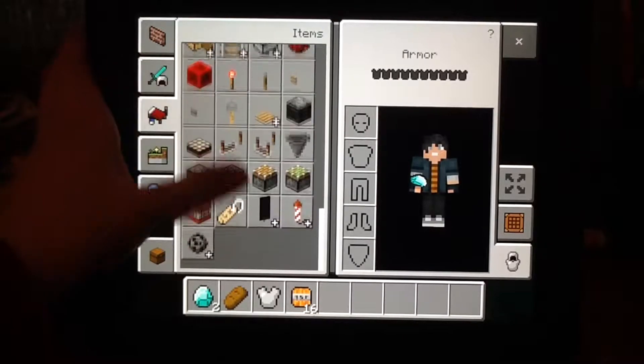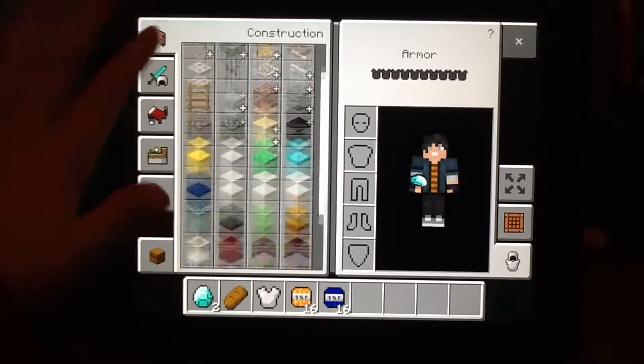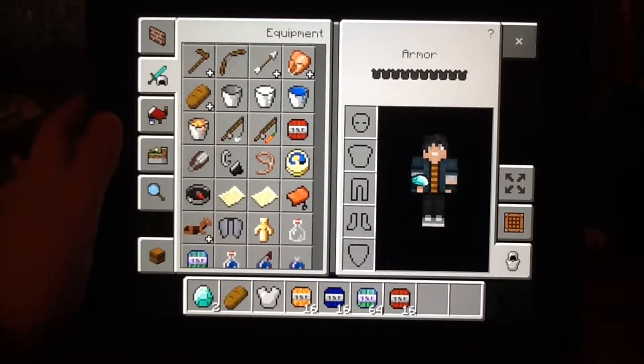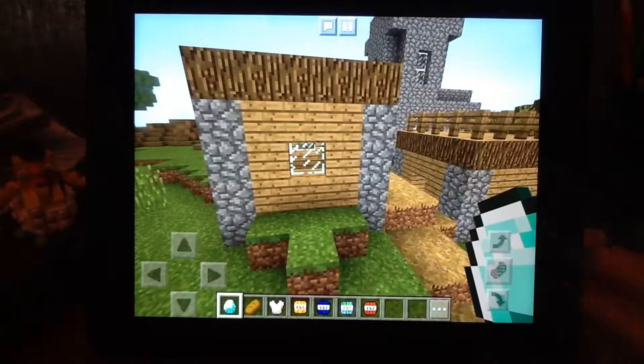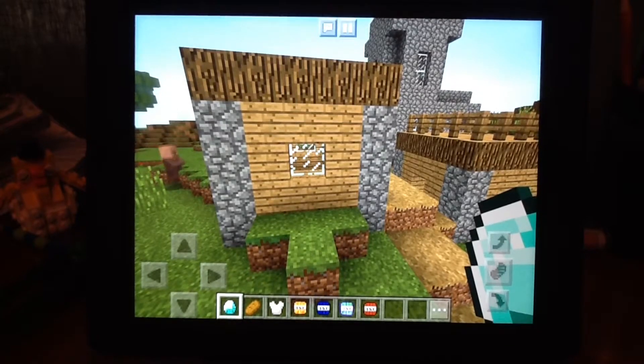Now this is an Explosive Projectiles mod. Over here we'll do dynamite times 1.5, and then here we have dynamite times 2 and throwable TNT. So let's take a look at these. The regular throwable TNT is a chicken's egg. The dynamite is a snowball. The dynamite times 1.5 is a bottle of enchanting. And the dynamite times 2 is an ender pearl. So that's the resource pack slash behavior pack.